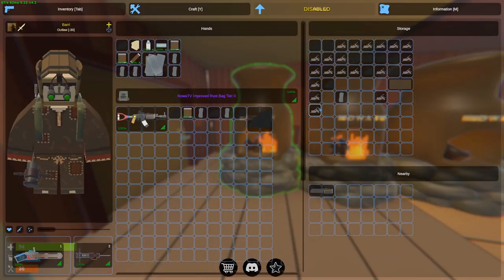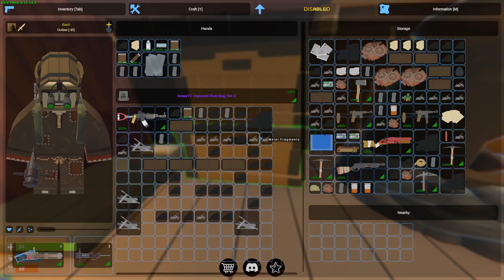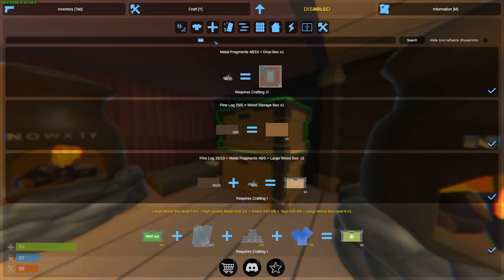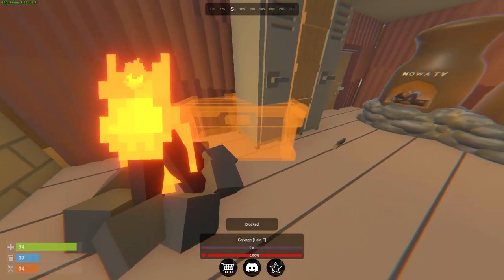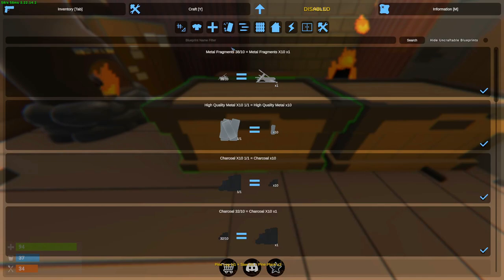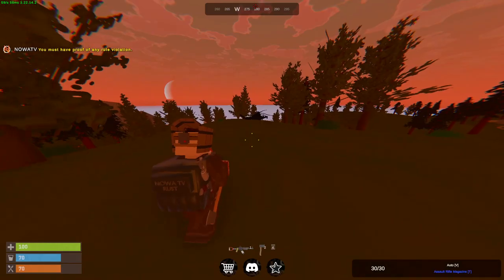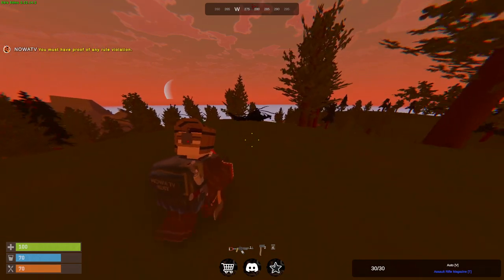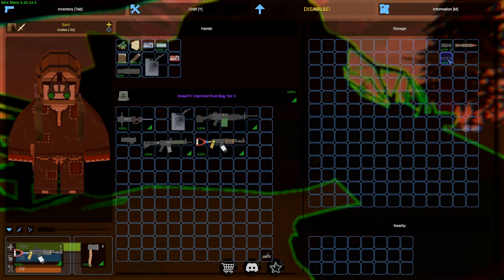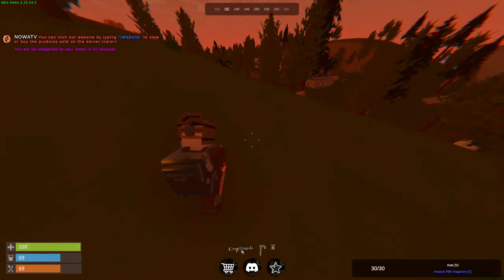Something really cool about this server is that randomly at certain points, a helicopter will crash — like in real Rust. It spawns randomly somewhere on the map, and inside it will have actually really, really good loot. Apparently it's going to happen in less than four minutes, so we're obviously going to go get it. Hopefully something really good — maybe like C4 or rocket launchers, that would be insane. This is the helicopter I was talking about. We got an M249, a bunch of attachments, an LRAK, and a rocket. Not too bad — the M249 is definitely the best item. We'll go back to base and deposit.